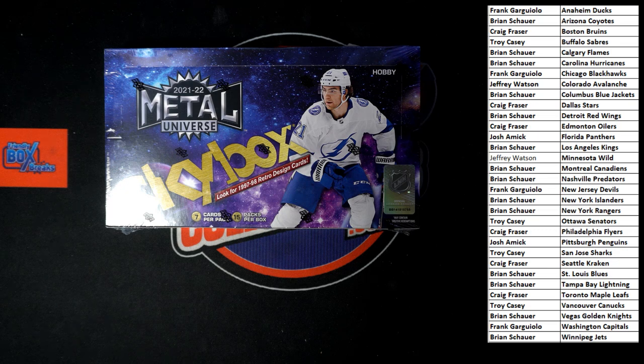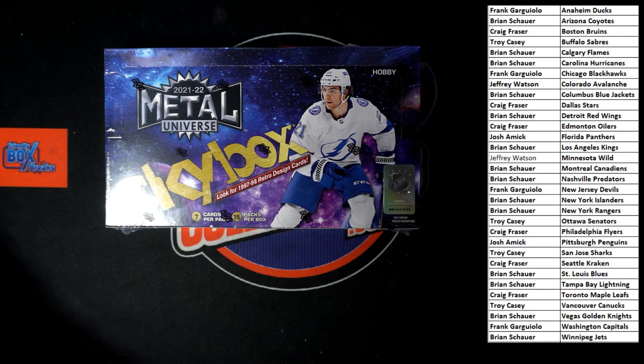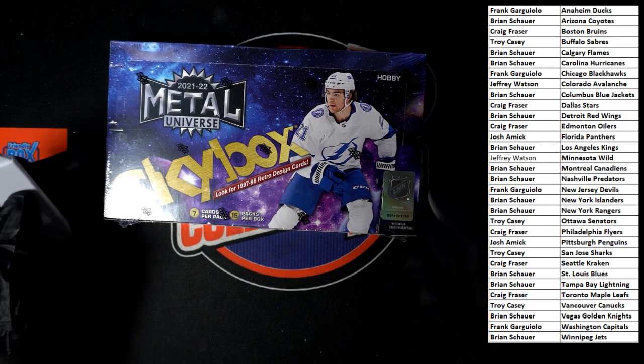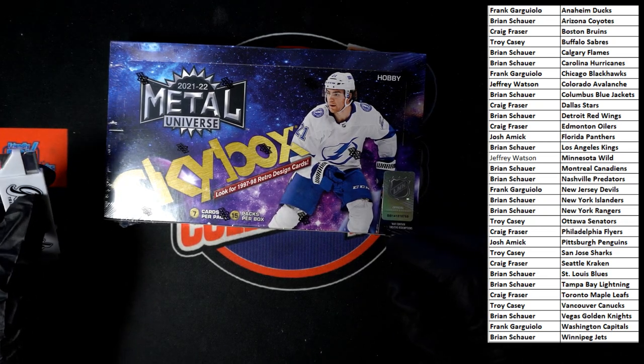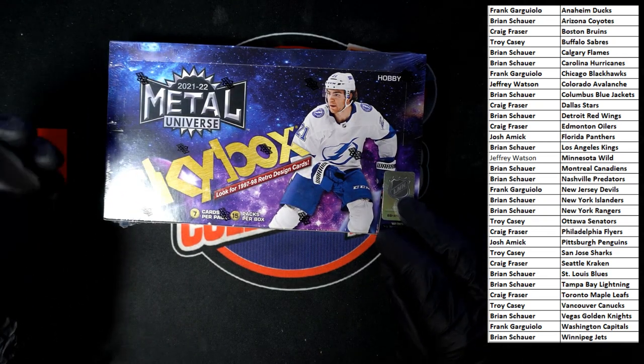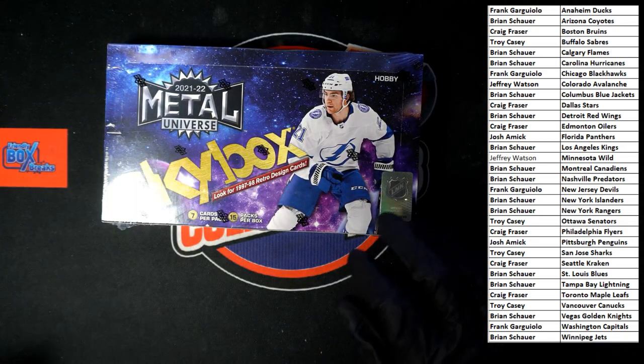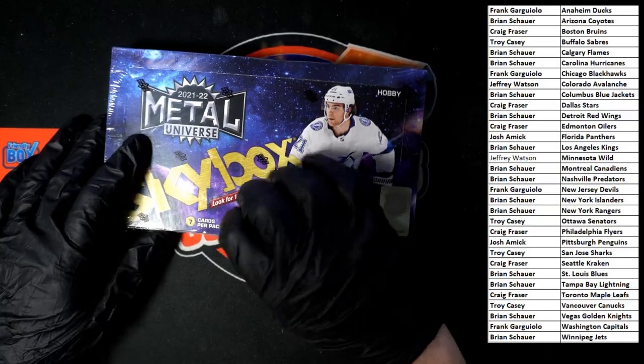I'm not seeing anything — no trades. No problem, Frank. Let's do this. Let's get to Skybox. Get my blade at hand. We've got seven cards per pack, 15 packs per box. Looking for jambalayas, platinum portraits, and metal X cards. Let's go. Good luck, everybody.